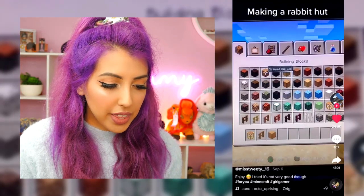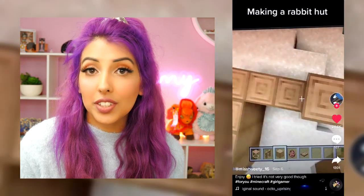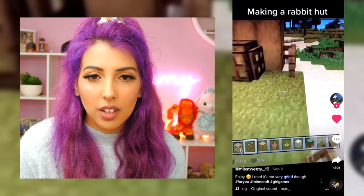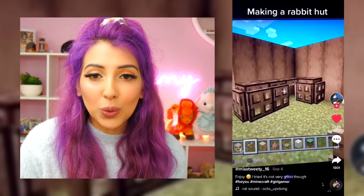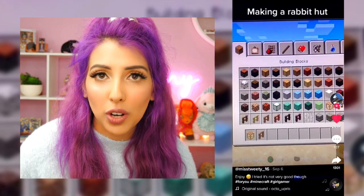Okay, so here we are. I think this is a rabbit hut — yes, it says rabbit hut on the top of it. So they're using the bamboo thing that I've not actually used yet. This should be easy to make and it looks so cute as well. The end product is adorable. Let's go in game and try and build it.